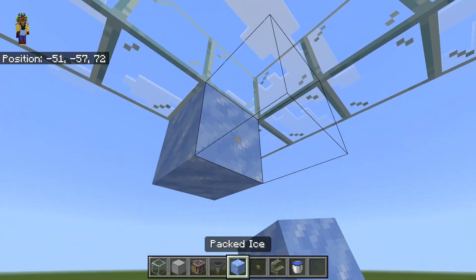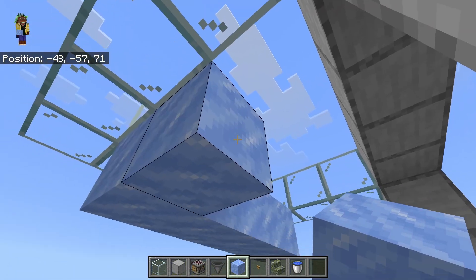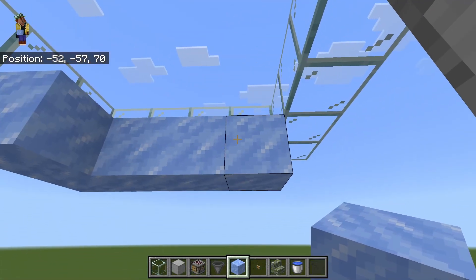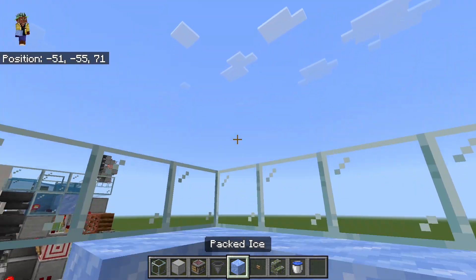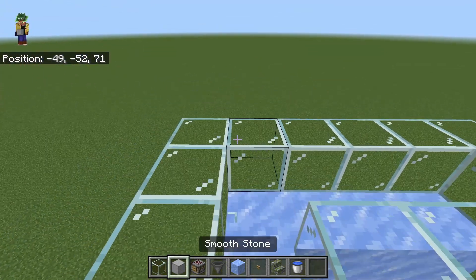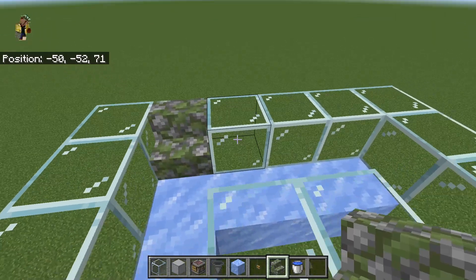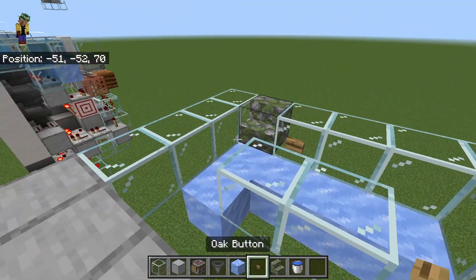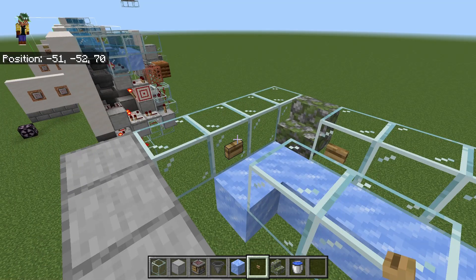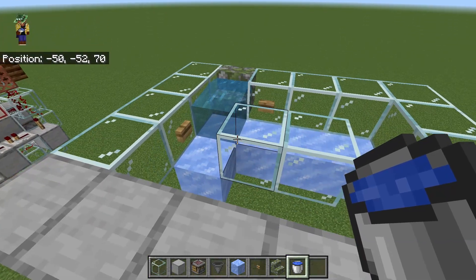Then inside the glass frame along the back we can go ahead and put packed ice the five blocks that I'm showing here. We can't fill in the rest just yet. A glass in the middle — the water stream will go around this but we need to get some other components in first. There's going to be one stair at the back and then buttons where you see me placing it here. We can put water in the stair but we can't fill in the rest of the water until we get the supporting blocks underneath.